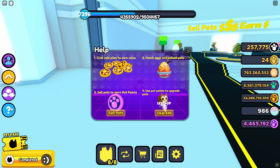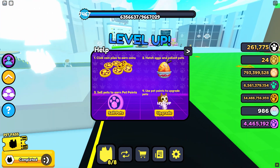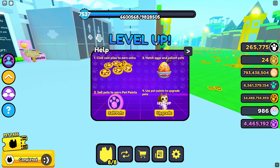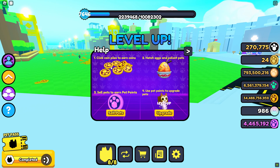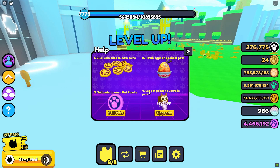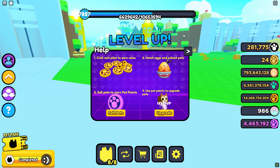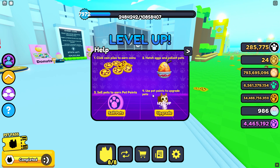And if you go down here, right here is a tutorial. They added a tutorial to the game. Number 1: click coins and piles to earn coins. I bet you, if you're watching my video right now, you know how to do this. This is basically a tutorial for beginners. Hatch eggs and collect pets. Sell pets to earn points. And use pet points to upgrade pets.